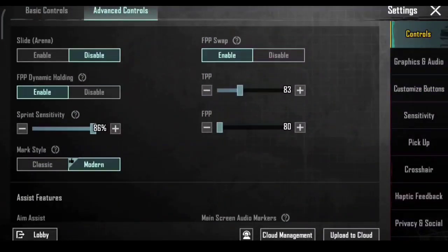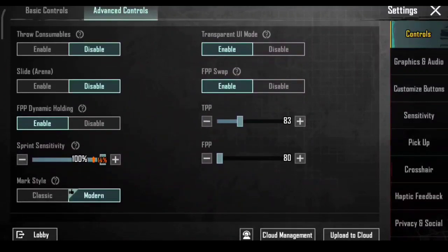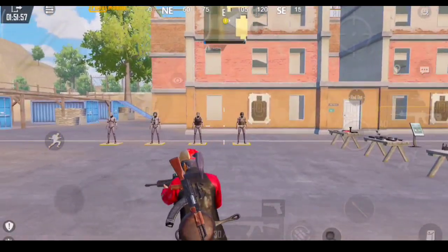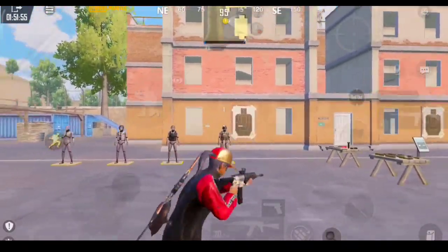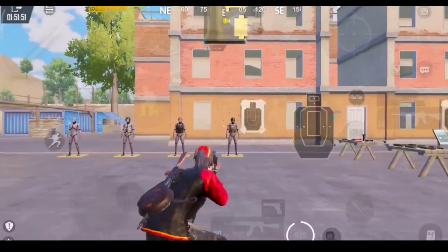Don't go beyond 86% as it will only mess up your aim. Some people believe that if you max your sprint sensitivity, your movement will be faster — that is true, but that movement is not stable and accurate. Check out this example.